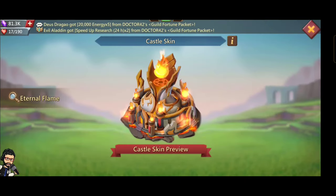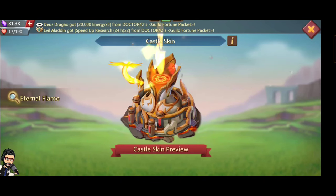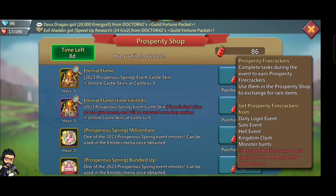In his max level stage in five-star castle, let's talk about the new castle skin 'Eternal Flame.' I think this is the most awesome castle skin till now, or at least the best castle skin from IGG. A little bit of calculation on how many prosperity firecrackers you need to buy this castle skin — you need 1500 firecrackers.